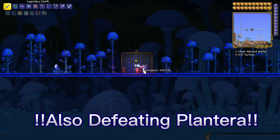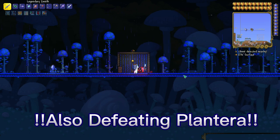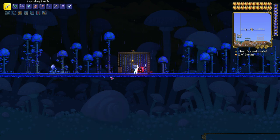For this, you have to get yourself the Truffle NPC, which you can get by building him a base on the surface. On the surface, with a normal house with a light source, chair, table, and door.